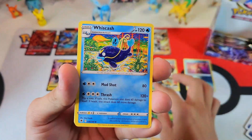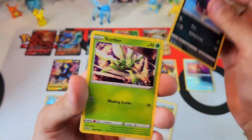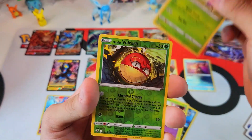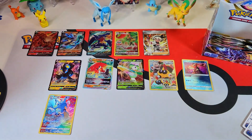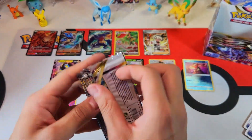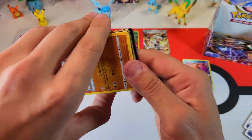See, that's a white code card. Coil fish, Leafeon, Togepi, Comfey, Altaria, Regirock non-hollow in the back. Alright, how many we got? We got around 10 or 11 packs left. We're almost there.